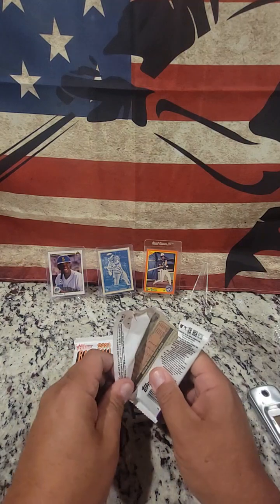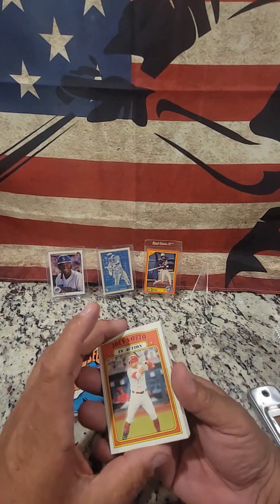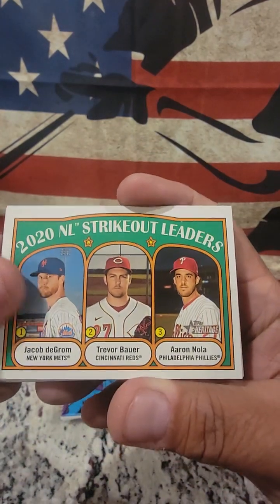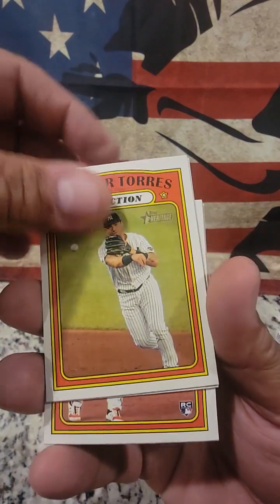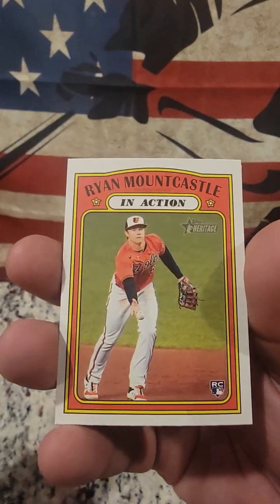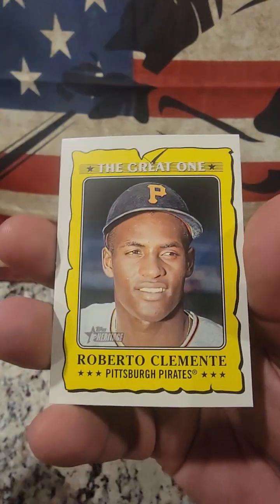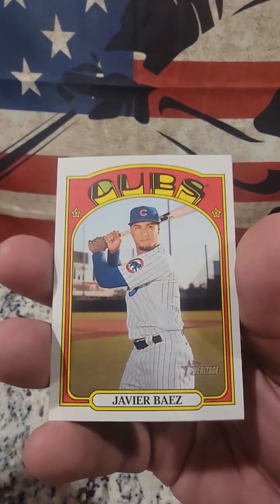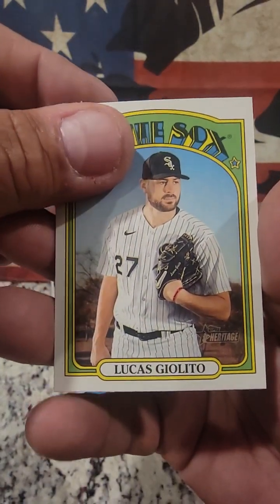I'm not sure how good Luis Robert is, but I'm assuming that would be like a rookie card — New Age Performer. Pack two: Joey Votto, 2020 NL Strikeout Leaders, Glaber Torres in action, Yadier Molina — I've heard that name — Ryan Mountcastle, Jake Odorizzi, a great one: Roberto Clemente. Old player, I should say. Javier Baez, and Lucas Giolito.